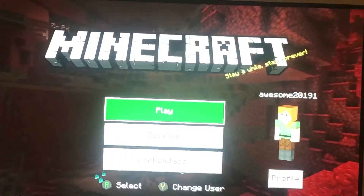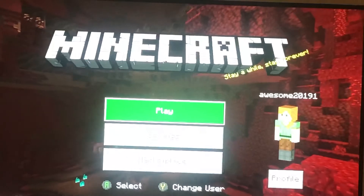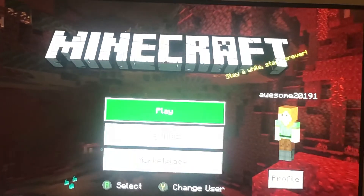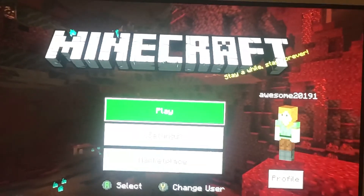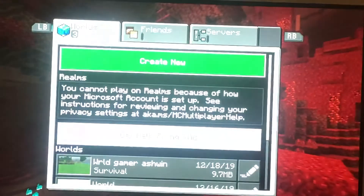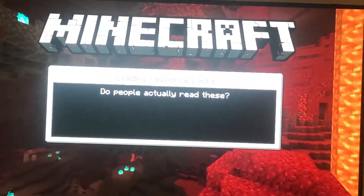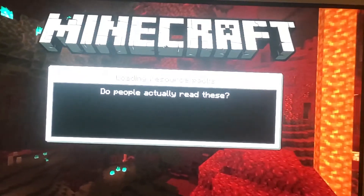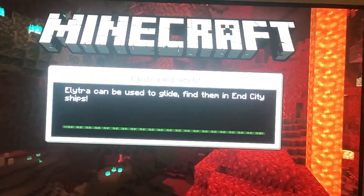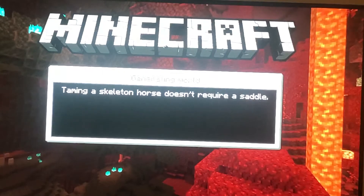Hello guys and welcome back to another video. My name is Ashwaden Vaishnav and today we are playing yet again Minecraft. Without further ado, let's get into it. And while we're waiting for this to load, today we are going to try and get full diamond gear. And if you don't know what diamond is, it spawns near lava and it's near Y-coordinates 12.